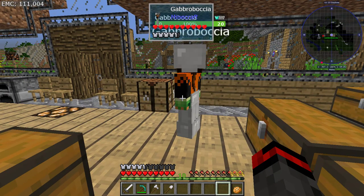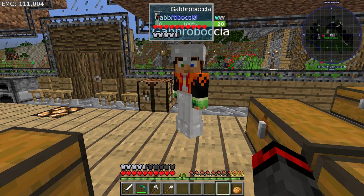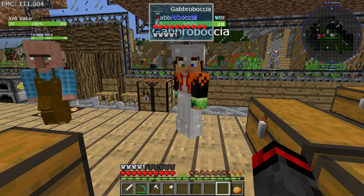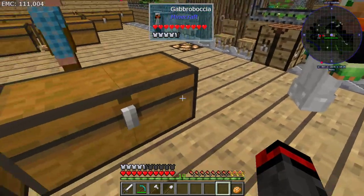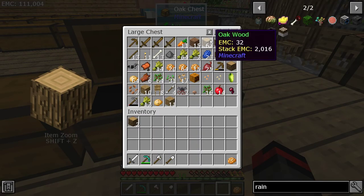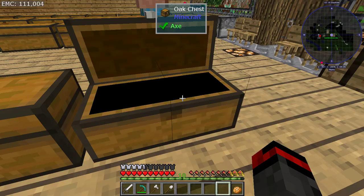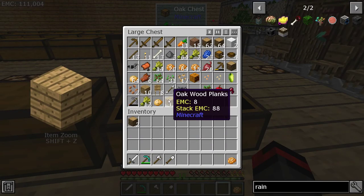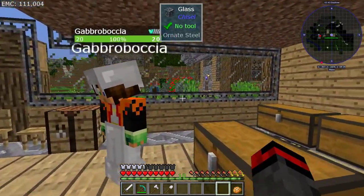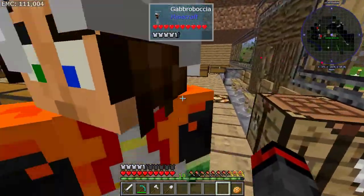Because if they use even one item that isn't a green item or a villager-made item, it will make the result not villager-made. And if I take these green oak logs and try to make something out of it, it'll turn it into a white item. So the mod author, Tango Tech, did this on purpose because the merchant will only buy the green stuff.